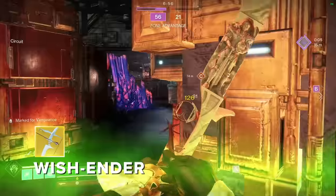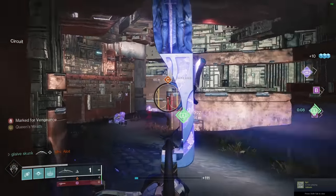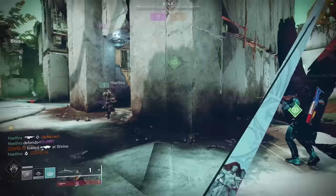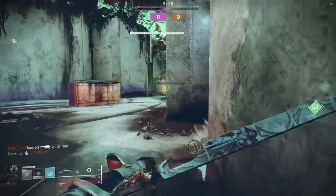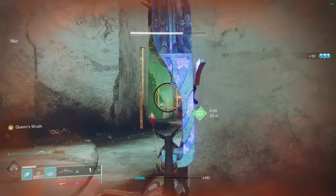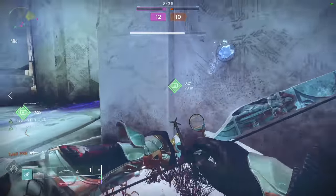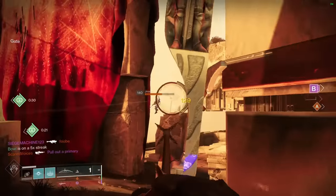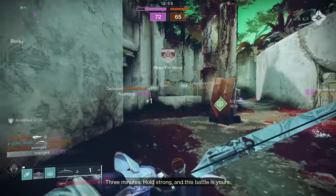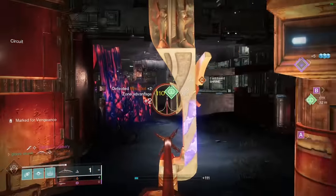The same can be said for Wishender, which gives you wall hacks as soon as you fully draw it. That alone makes this one of the most insane exotics to use in PvP. In sixes it can definitely feel like information overload, but in threes this is a literal cheat code. The only reason it's not higher is because you're likely not going to be doing all that much killing with the bow itself, relying on another primary to blint with. It does 129 to the head — the same as a lightweight bow — but it has a longer draw time than most precisions. So the wall hacks come at a high price, but if you can make it work, it's a very strong contender.